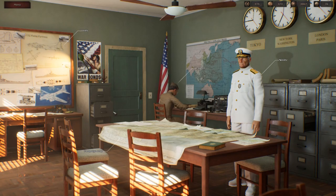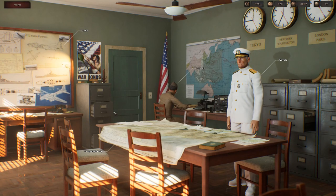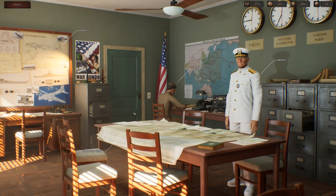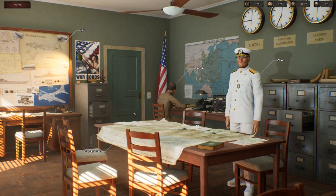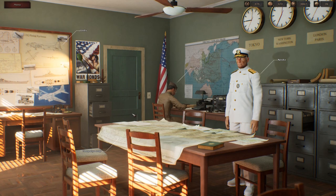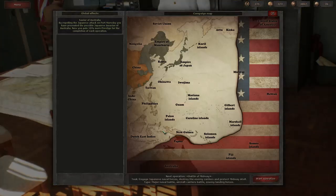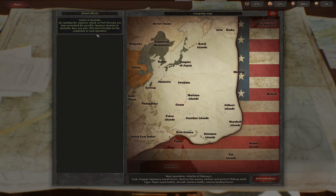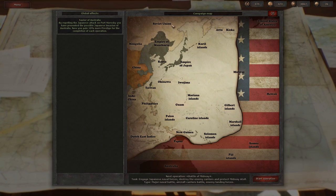Hey, what's up guys? I'm Praetorian and welcome back to Strategic Mind: the Pacific. In the last episode, we knocked out the Battle of the Coral Sea. We got a golden victory, which is the highest possible victory. I got several benefits from that — for protecting Port Moresby, we get 10% more prestige for the completion of each operation.